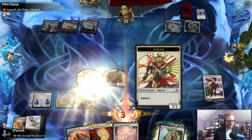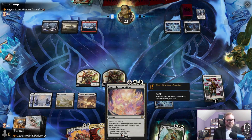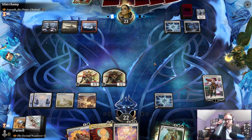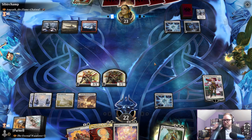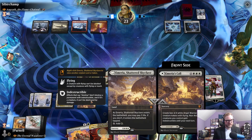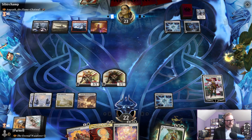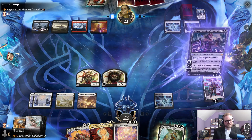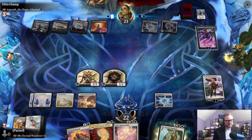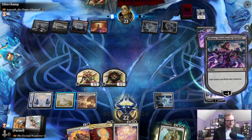We have Sunfall's Intervention, which is a card I love — it's quite good. When we make our little human, it's probably going to get this counter. Sacrifice two creatures — that is ideal, exactly what I wanted you to do.